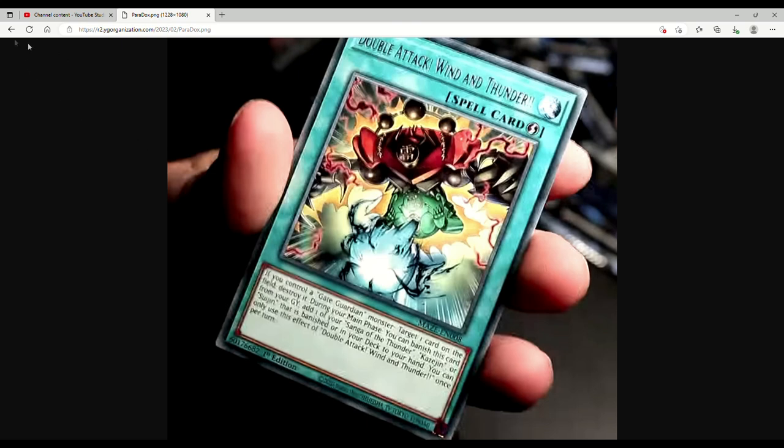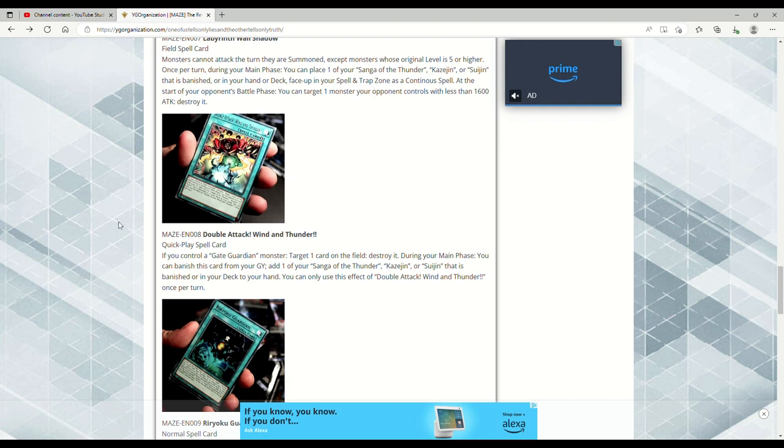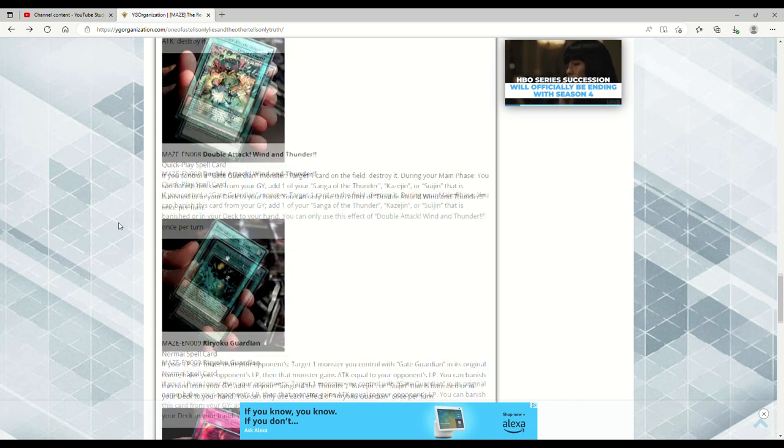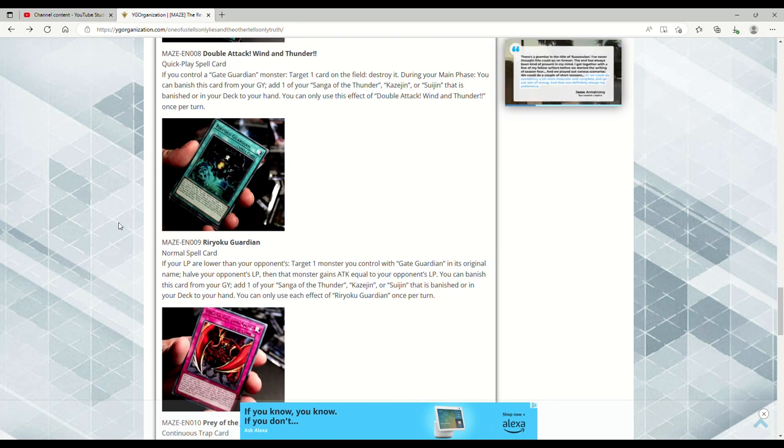Double Attack Wind and Thunder — that's sick! It's a Quick-Play Spell. If you control a Gate Guardian monster, target one card on the field and destroy it. During your Main Phase, you can banish this card from your graveyard to add one of your Sanga of the Thunder, Kazejin, or Suijin that is banished or in your deck to your hand. You can only use this effect once per turn — and yes, you can do this the same turn it's sent to the graveyard.